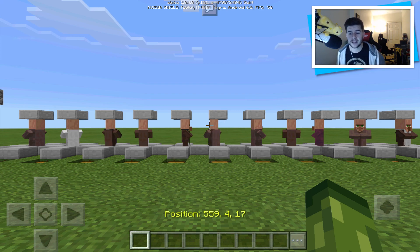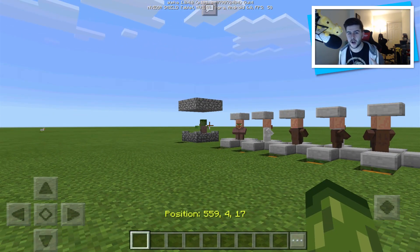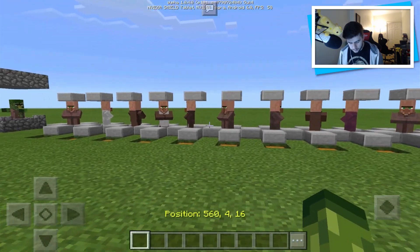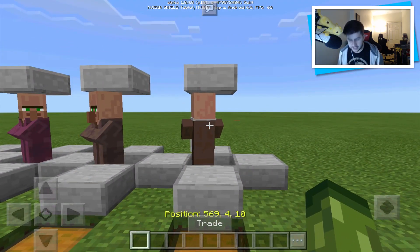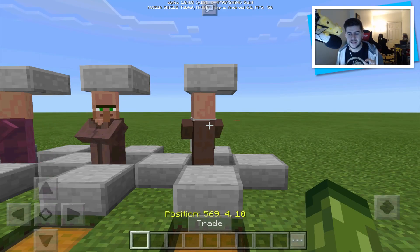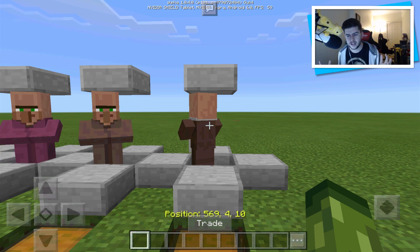I've literally spent the past hour collecting all the villagers, including a zombie villager, because these are now useful. I killed so many zombie villagers before because we didn't have village trading. I'm going to briefly go over all the villagers we do have and show you that when you go over to a villager now, it's going to pop up above your hotbar saying 'trade.' This works in creative or survival, and I do have a coordinates add-on available — I'll try and link that below.